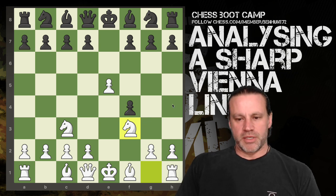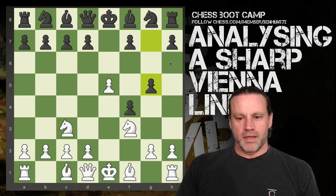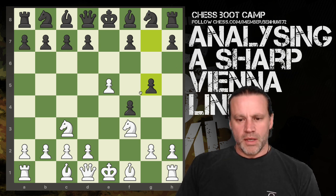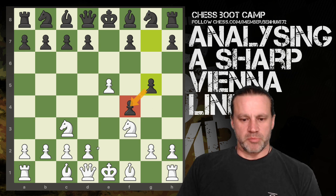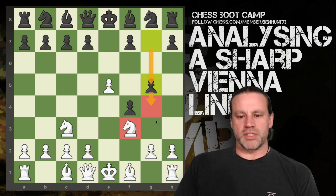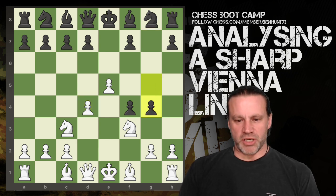Knight to f3 here is important, guarding that square from the queen — we don't want that. Now he plays g5, which took me by surprise. Clearly the pawn's defending this pawn against the bishop, so if I play d4, which is a very natural move, normally this pawn would be hanging, but now he's got g5 and also the threat of g4 hitting the knight. So I play d4 anyway and now he pushes g4.